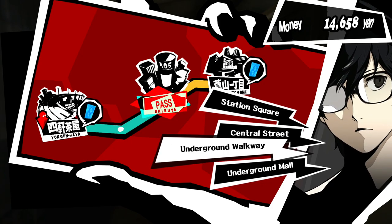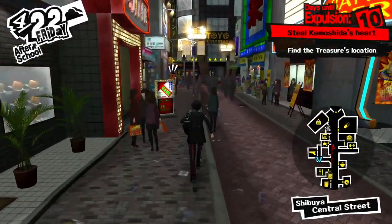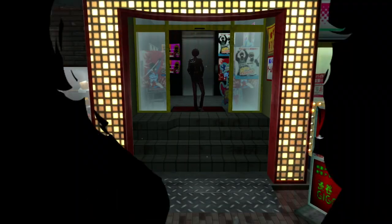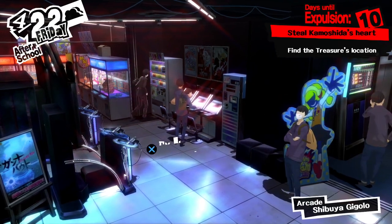Lastly, travel to Shibuya Central Street. Keep walking down the road and the game arcade is on the left side of the street. Once you've been here once, it will open the option to quick travel to it. Inside, there's a white vending machine where you can get one of each of the sodas.